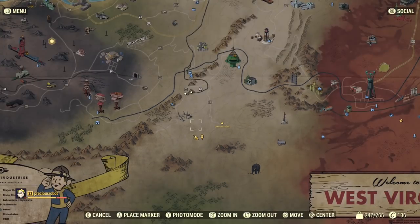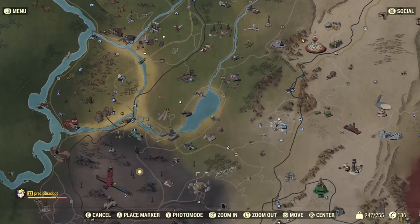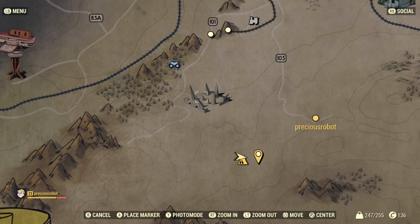It is once again down south from Vault 76, so you want to go all the way down here. You'll look at these little pointy landmarks — I don't even know what these are — but down here you'll see these canyons, and these right here are where you want to be.